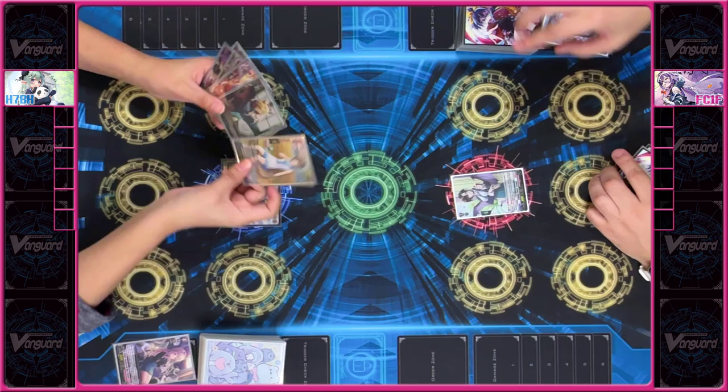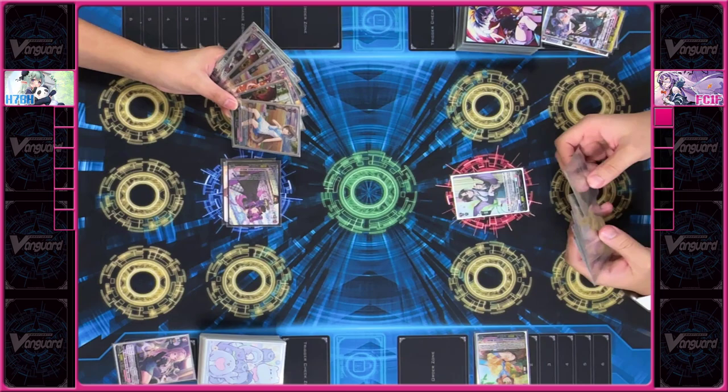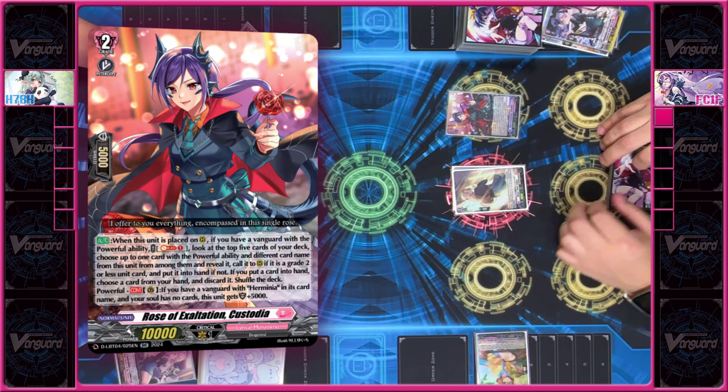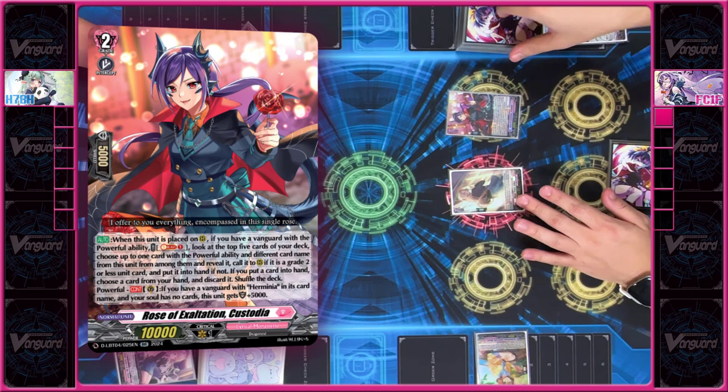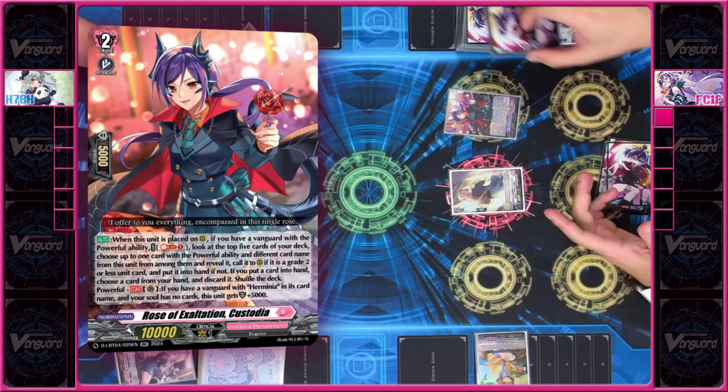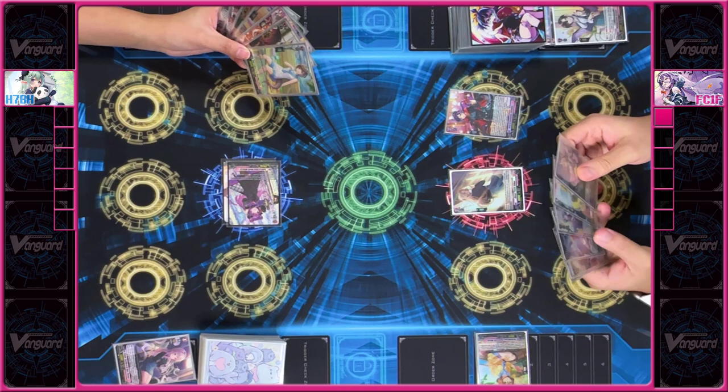I'll stand and draw. The skill of my Vanguard: since I have no cards in my soul, I can ride into a Track Peach for free. I'll play Rose of Exhalation Costeria. I'll use her skill to soul blast one since my Vanguard has the Powerful ability, to look at the top five cards of my deck, in order to either call a card with the Powerful ability or add it to my hand. I'll add a Hermenia to my hand and then shuffle. Since I put a card into my hand, I have to discard one.